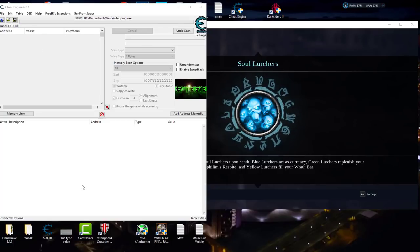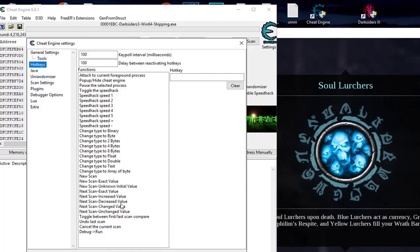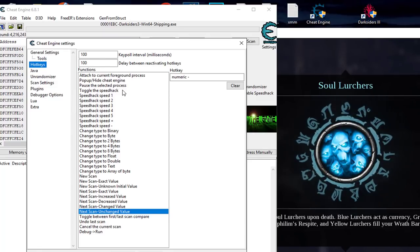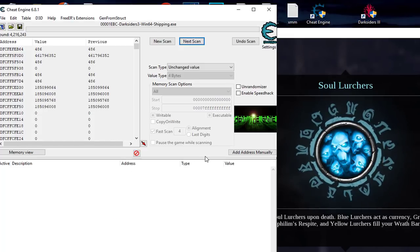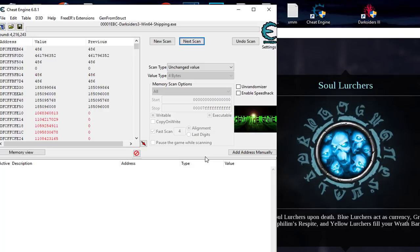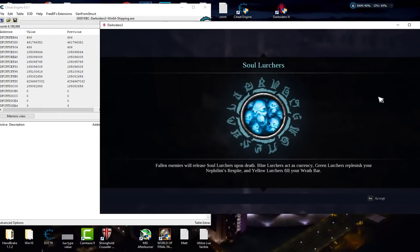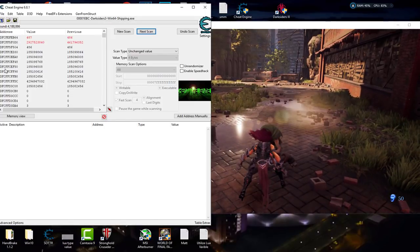We've taken some damage and we're going to do our normal searches but on four bytes this time, so we do a decrease value scan. Some of these beginning scans can take a little longer, but the more you weed them down the quicker it goes. We'll hit unchanged values — I'm using hotkeys by the way. If you don't know how to set hotkeys, go to Edit, Settings, then Hotkeys. The normal ones I use are increased value, decreased value, changed, and unchanged.